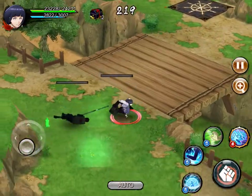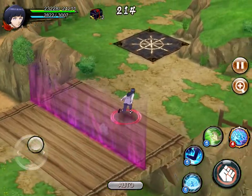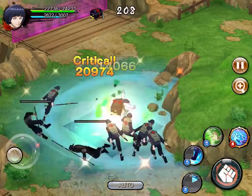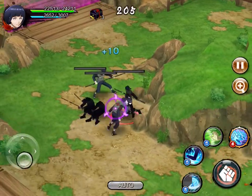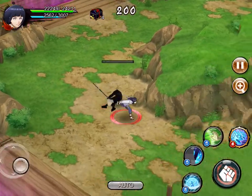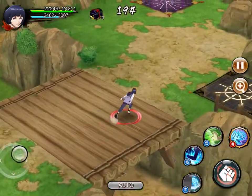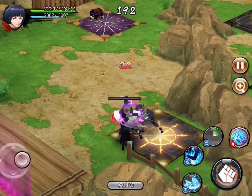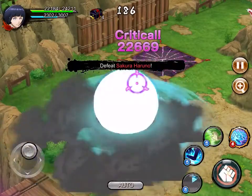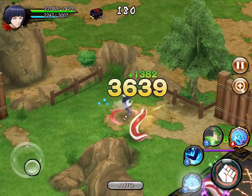This is a pretty long map, so go here in the middle — actually, you have to go to the top of the map and then go down. We beat Sakura Haruno first and then go after Tsunade.